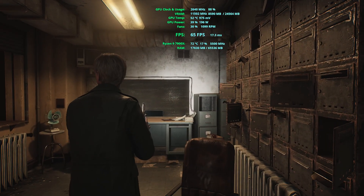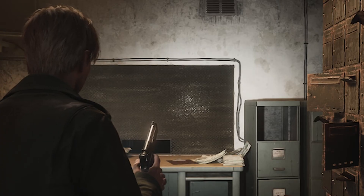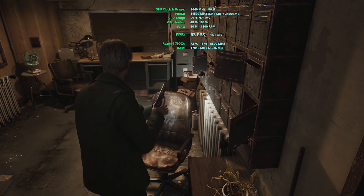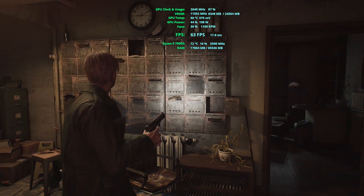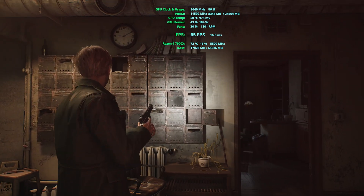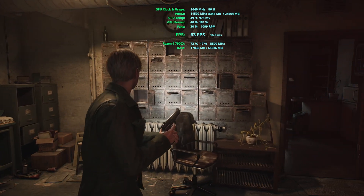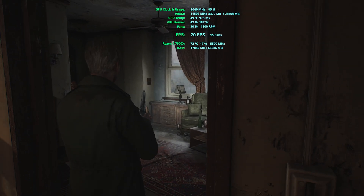In DLSS performance, this glass looks a bit too blurry in my opinion, but we still don't have that flickering effect compared to native. Looking at the texture quality, it's quite okay — not something I would notice just playing the game. The lockers are also looking quite okay; there is some little flickering on sharp edges here and there, but nothing dramatic, and I would still appreciate this additional FPS compared to running the game at 40 FPS.